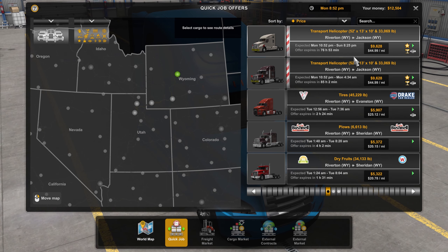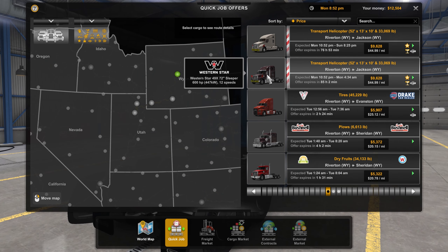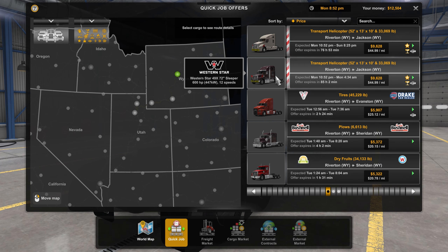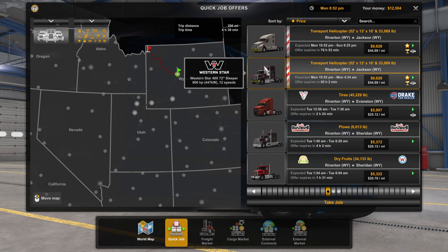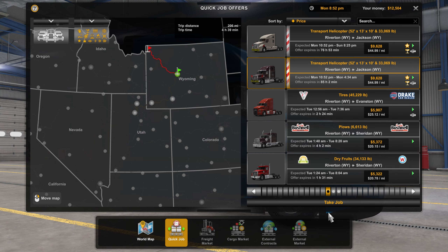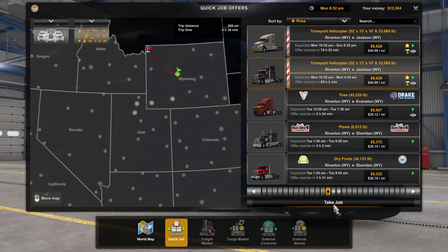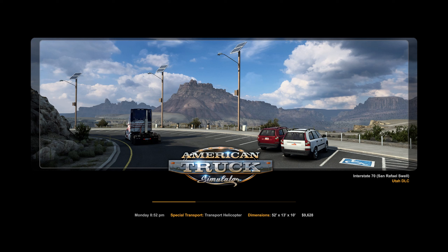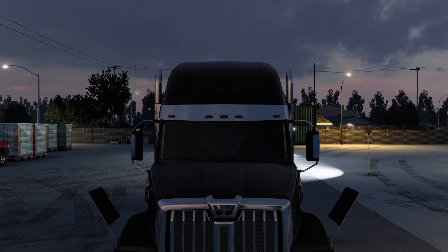Hello everyone, this is Jeremy back with American Truck Simulator. In this episode I'm going to be trying to do one of these special transports. I'd rather drive the Western Star — the pay is exactly the same, it's the exact same load. So let's do this one: a transport helicopter, 52 feet long by 13 feet wide by 10 feet high. I get $9,600 for this haul.